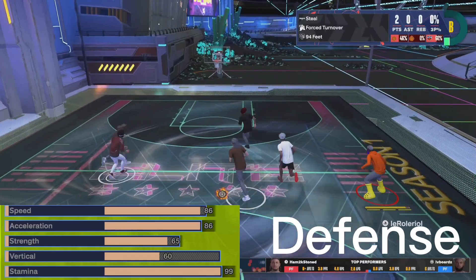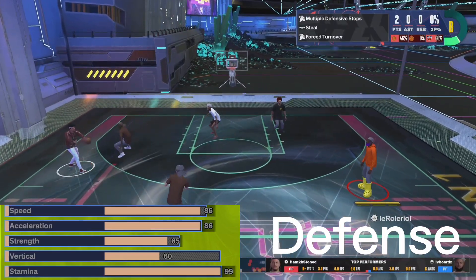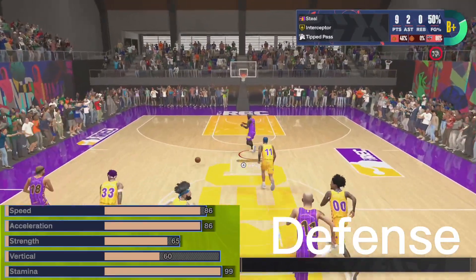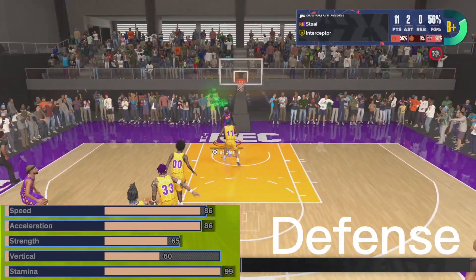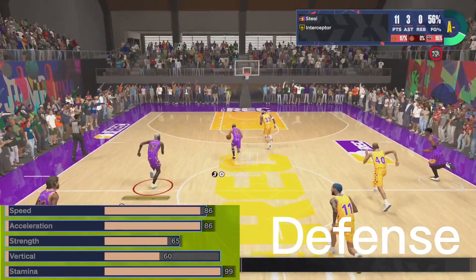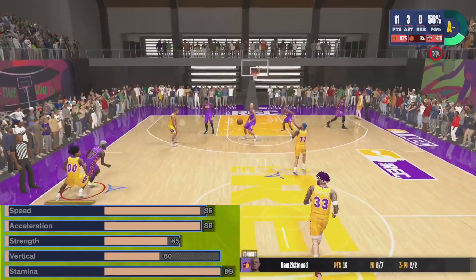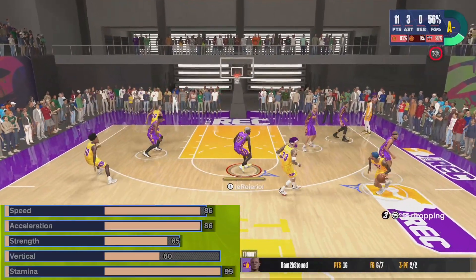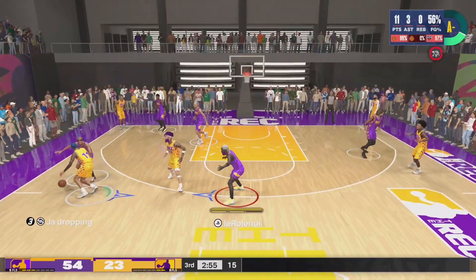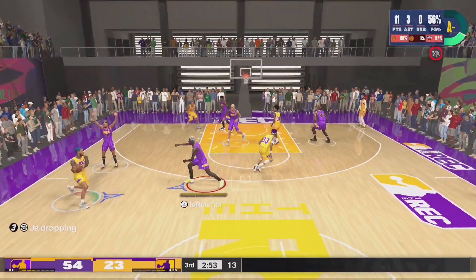For the physicals, nothing too crazy — 86 acceleration and 86 speed. I probably should have gone a bit faster on speed but it is what it is. Strength is at 65, so if I'm playing against a smaller guard like a 6'2" or 6'1", I'm getting pretty physical with them on defense.